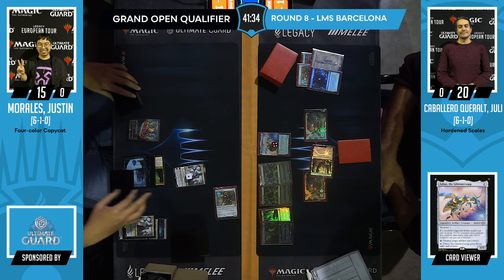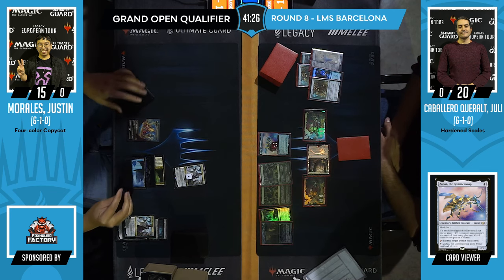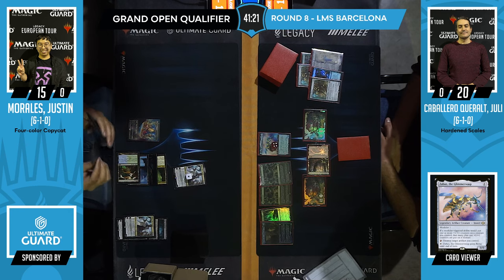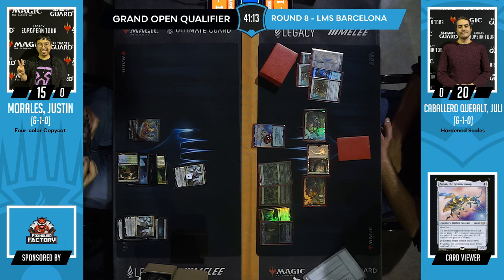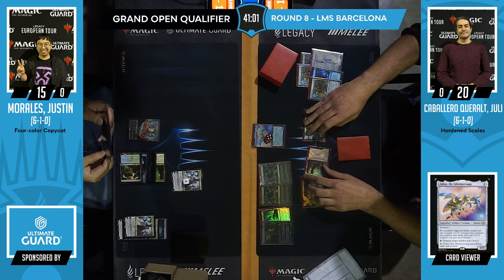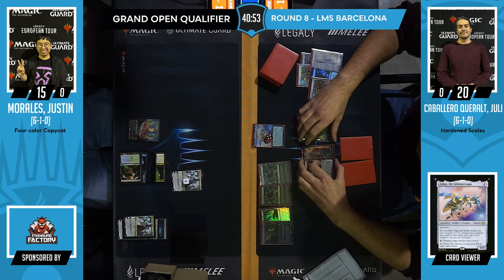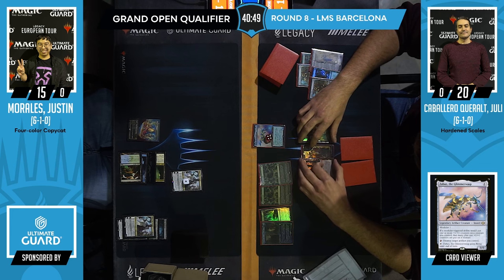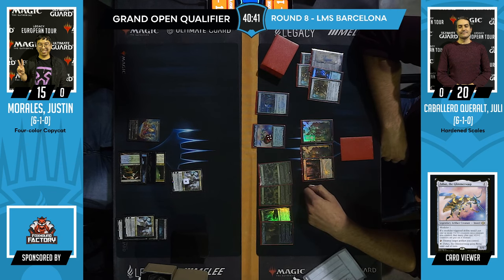Justin rebuys the Leyline Binding to deal with Zabaz. The issue for Julie is that his setup is glorious, but he plays a single threat a turn, and that might be his demise. Justin might activate the Binding now because he doesn't want the opponent to activate Inkmoth Nexus with some shenanigans. Inkmoth Nexus combined with an Arcbound Ravager can mean a lethal attack next turn. When you play against four-color you do the math of worst case — usually it's removal and the One Ring — but in this case you might just be dead.